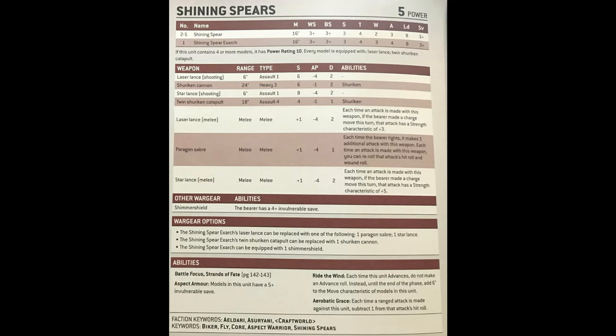They come equipped with a Laser Lance and Twin Shuriken Catapults as standard. The Shuriken Catapults should be familiar to anyone who plays Eldari — they're 18 inch range, Assault 4, strength four, minus one AP, one damage with the Shuriken rule. The Shuriken rule meaning when you roll a six to wound, you add two to the AP, making them minus three.